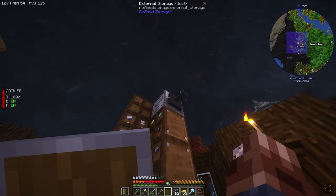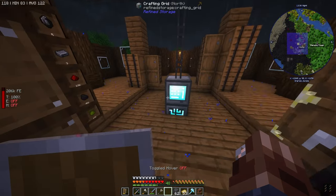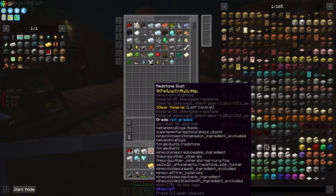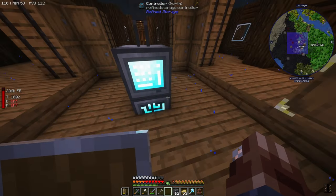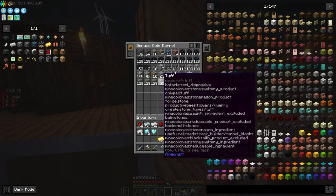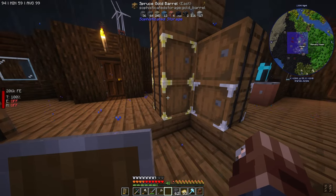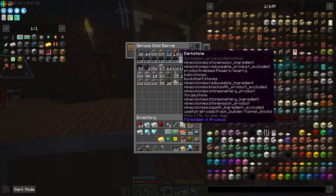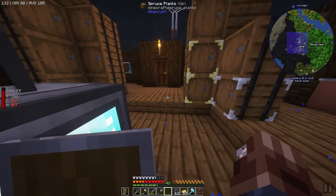We still need to put an importer or exporter onto this, so if we drop any ores into our machine here, it'll go ahead and just chuck them in there. We still haven't moved everything over yet. We made a 16k storage disk, so I think we will be okay without this chest. What I might do is connect this up with an external storage interface as well, because sophisticated storage barrels can also be used with your external storage buses.